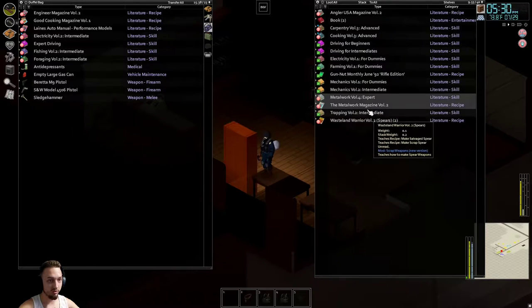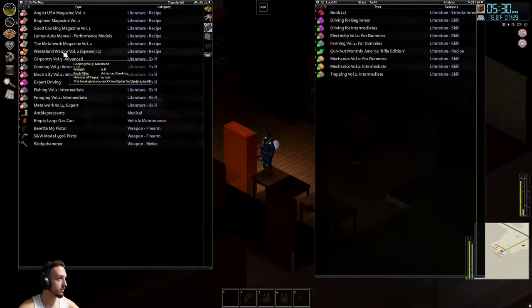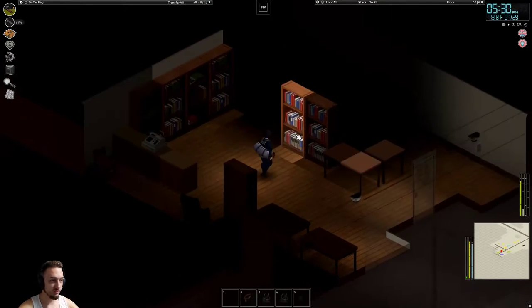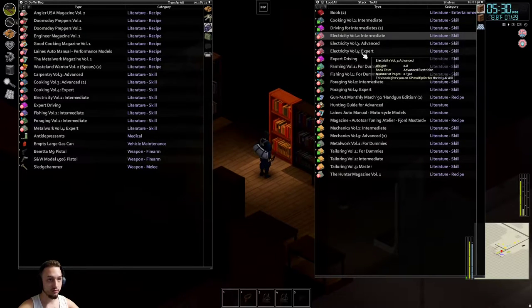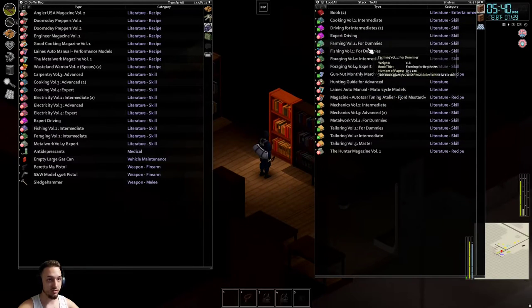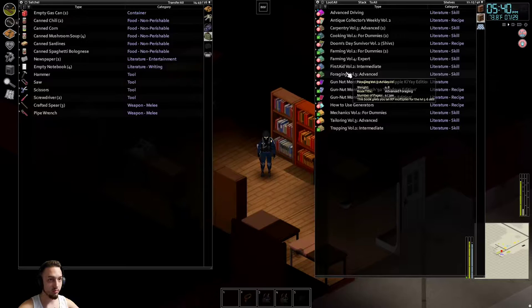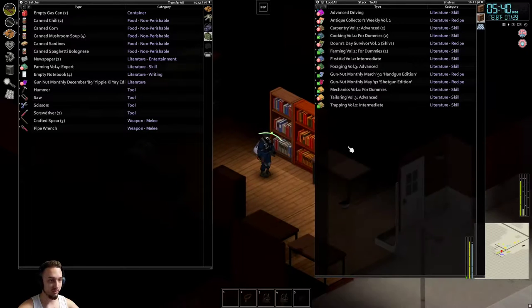Hopefully we'll find a generator. Engineer... that's a smoke bomb. Let's check the rest of these bookshelves. Doomsday — take all these. We got driving as well. Hunting guide. We can't pick up any more of these — put these in the satchel. Grab all these as well. Oh, generators — look at that boys! I'll read that one right now.